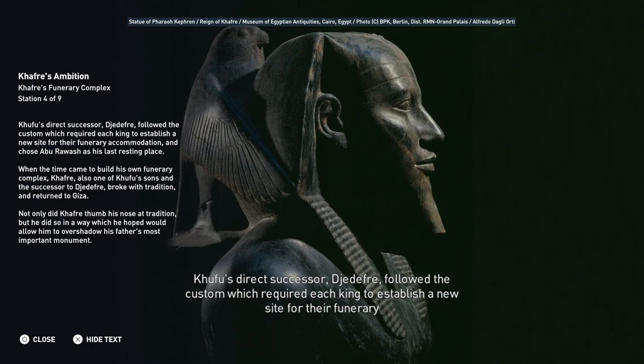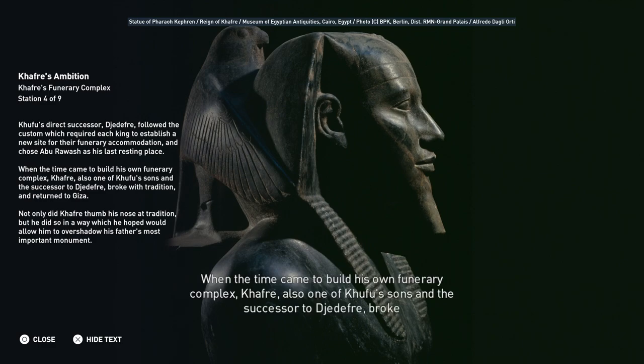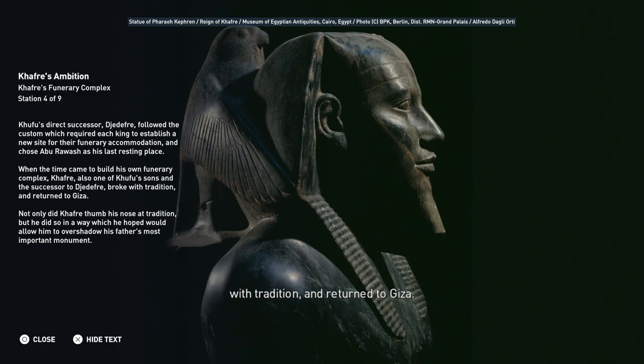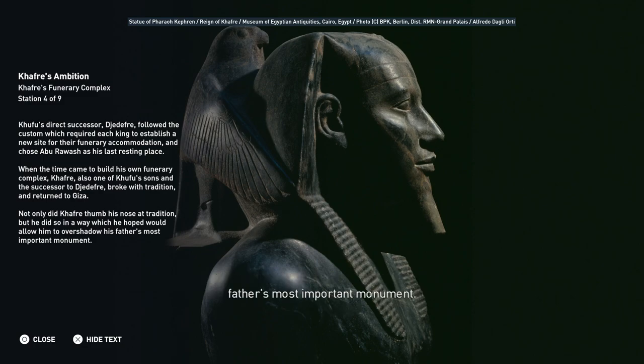Khufu's direct successor, Djedefre, followed the custom which required each king to establish a new site for their funerary accommodation, and chose Abu Rawash as his last resting place. When the time came to build his own funerary complex, Khafre — also one of Khufu's sons, and the successor to Djedefre — broke with tradition and returned to Giza. Not only did Khafre thumb his nose at tradition, but he did so in a way which he hoped would allow him to overshadow his father's most important monument.